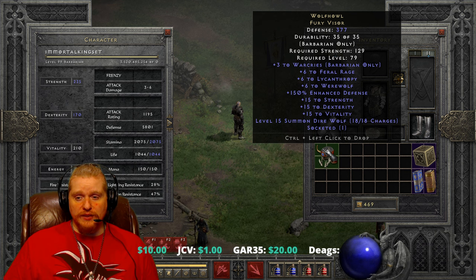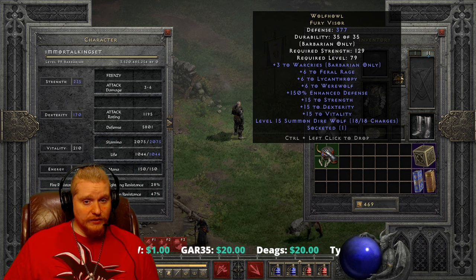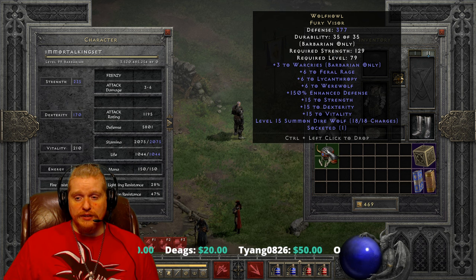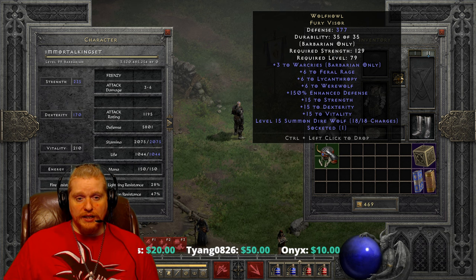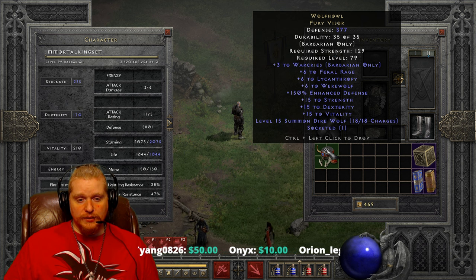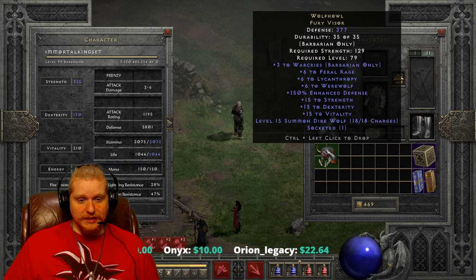First off, we have a defense of 377, which varies from 332 to 377 — so already a variable there. We've got a required strength of 129 and a level requirement of 79. So if you're going to use this helmet to build a barbarian, please note that you cannot actually put this on until you get to level 79, so it's kind of silly to build your character around this item from the start.